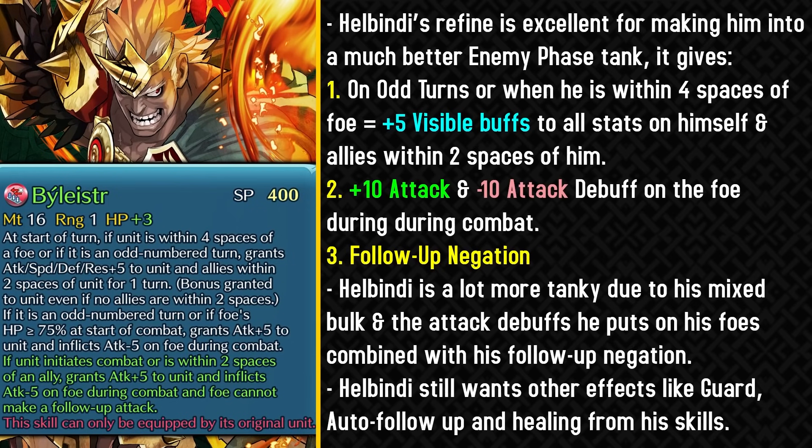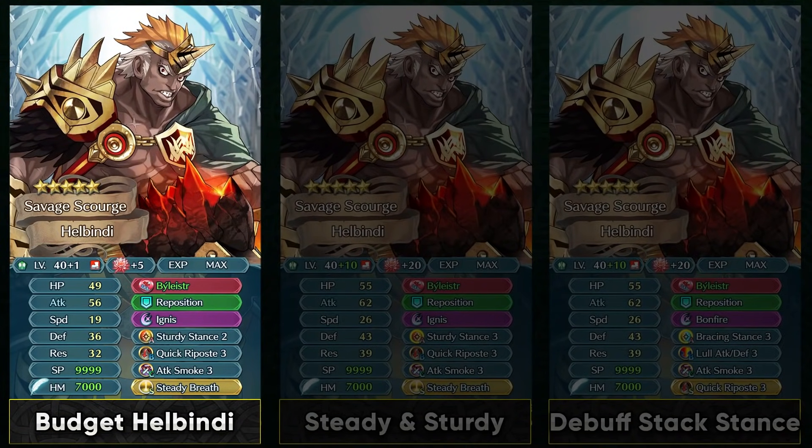Hellbendy still wants other effects like guard, auto follow-up, and healing, and you definitely want to invest into those with his passives. On a budget you can run Hellbendy with Sturdy Stance 2 and Quick Riposte. He definitely wants Quick Riposte to have an auto follow-up in the enemy phase, and he can run Steady Breath and Ignis — because if he runs Bonfire he's not gonna be able to retaliate back with it in a single round of combat if the enemy can't double, and a lot of enemies won't be able to double him because of his follow-up negation. That's why Ignis with Steady Breath is a lot better for higher damage output, since he can trigger it in a single round of combat.